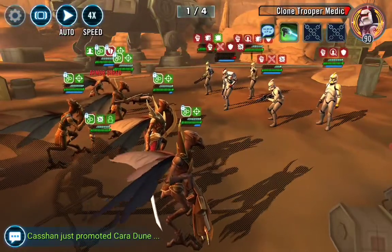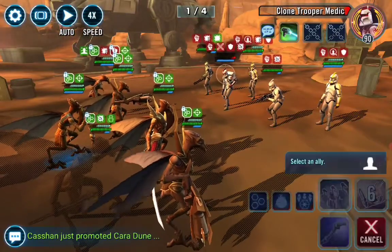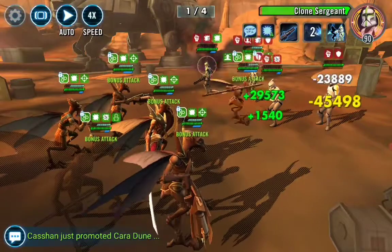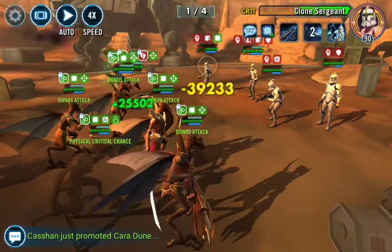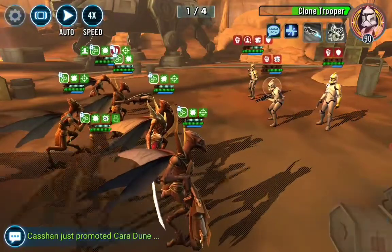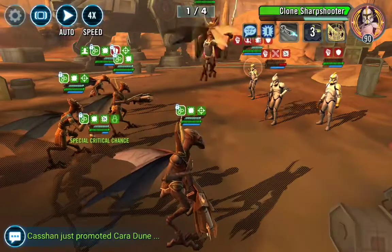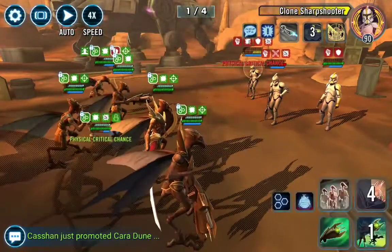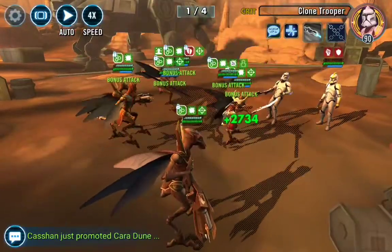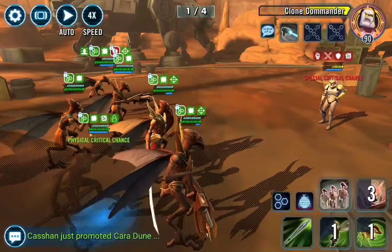You've got to put ability blocks on the clone sergeants because the AOE will take you out. The medic's got to go because he's going to revive the other clones. I hope everyone's able to get a watch shard so you don't need your bugs to be crazy geared up. I've seen Reddit videos and chats that gear 11 or gear 12 is easy. You've got to have high potency on Poggle to land all those ability blocks.